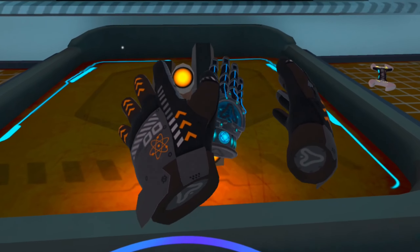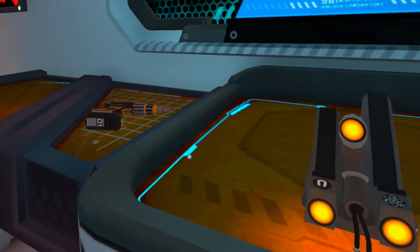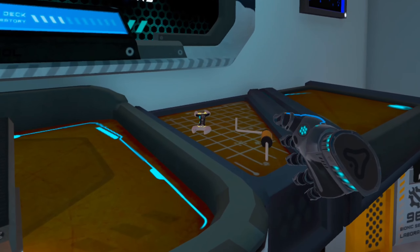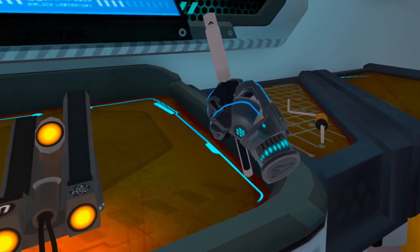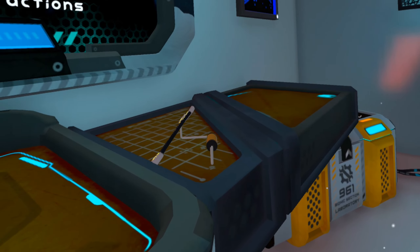When you start the game you're going to have your glove. This glove, once charged with a certain element, enables you to slow down time, which is useful for certain elements you'll discover as you play. You can also grab different objects from far away, and some of them retract back to a certain position once you stop using them.